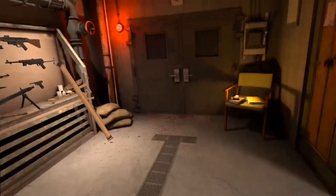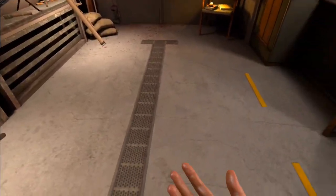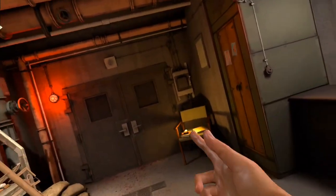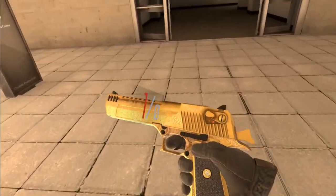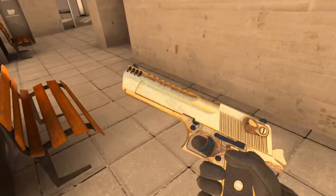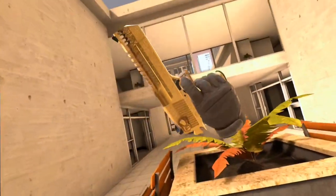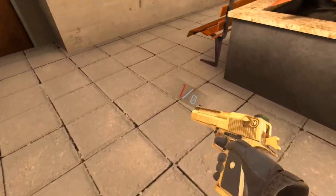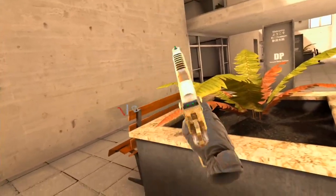So now I'm going to skip to our final weapon, which is a game mode exclusive. There are two, except I need multiple people to get one of them, so I can't do that. And finally, we have the coolest looking weapon — debatably — the One in the Chamber Desert Eagle. This gun will one-shot anywhere in the body, no matter what.